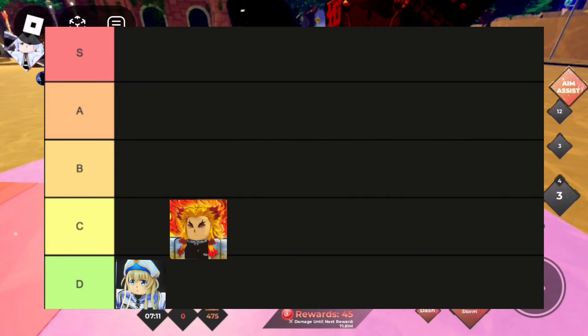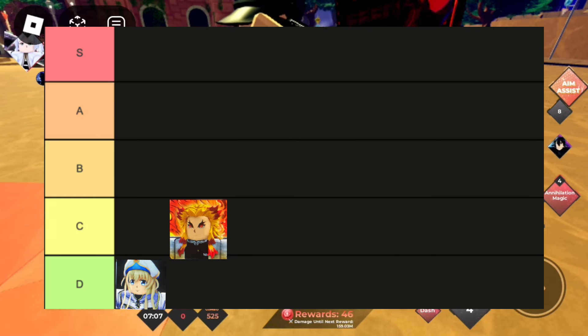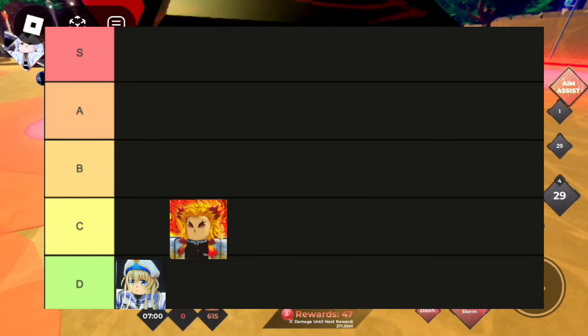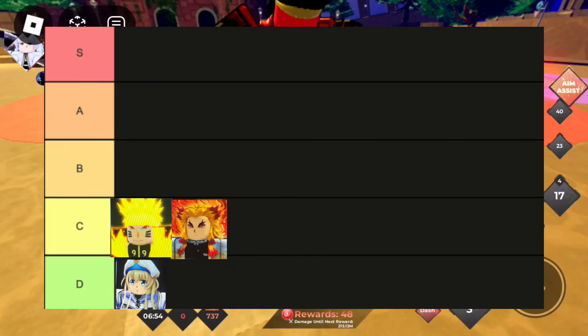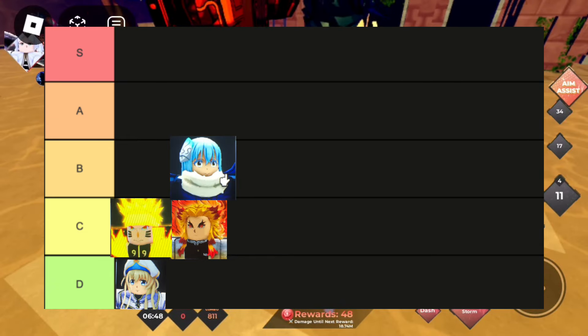Next we've got Rengoku — kind of the same thing. When you're not really great at the game you can use it, because it gives a crit chance. You don't really need crit chance that much when you've got Garo pets. Naruto does the same thing but his assist just does more damage, so I put him higher.